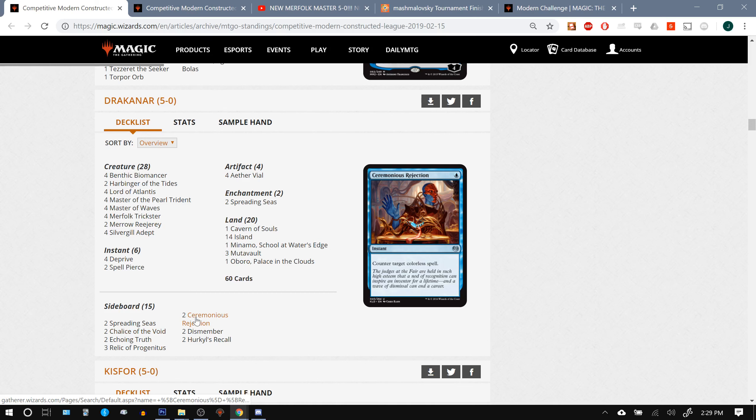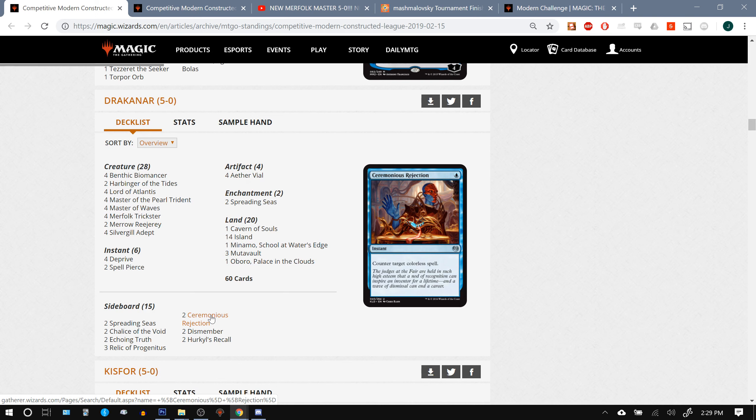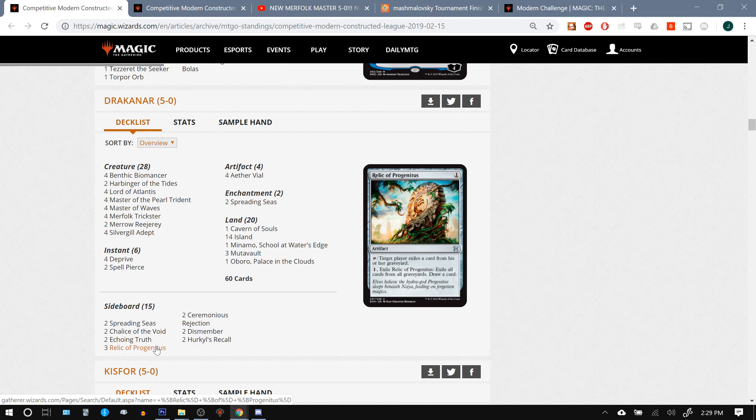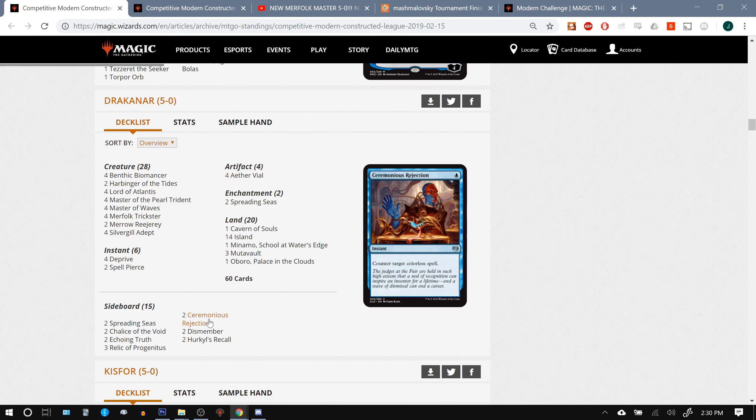Looking quickly at the rest of Drakenar's sideboard, we've got two Chalices, two Hercule's Recalls, and two Ceremonious Rejections — all pretty particular, unique choices at this point. The standards are pretty much just Relic, Dismember, Echoing Truth. Chalice is still up for grabs as to whether that's ideal in the metagame — I personally think it's quite strong right now, and running more than two, maybe three or four, is probably good. I'd probably go up to four Relics; it's just so good in so many matchups. Rejection is less necessary when we've got all the main deck counterspells and Hercule's Recall to help us with Artifacts. This stuff is all getting hammered out in real time.